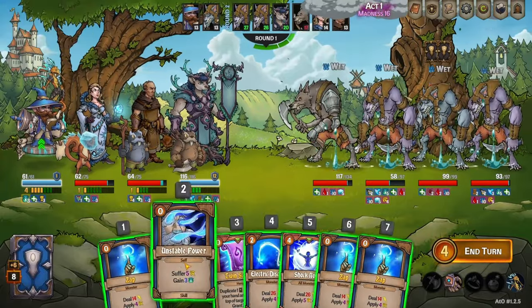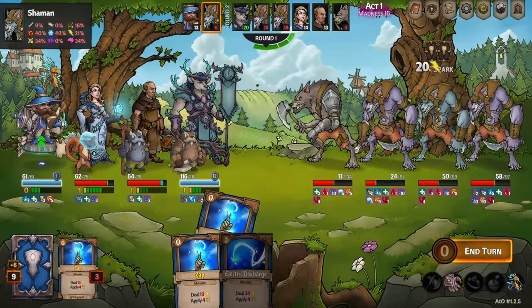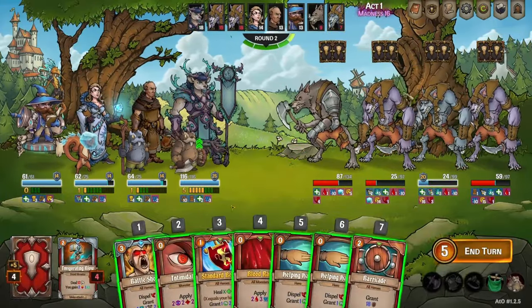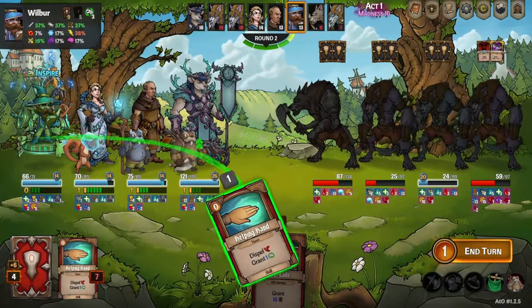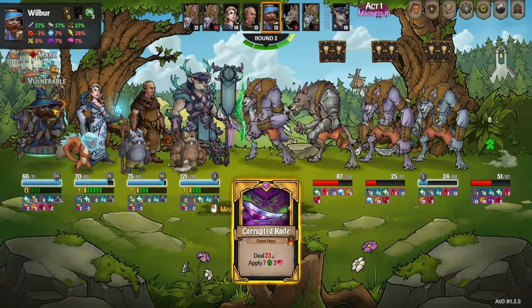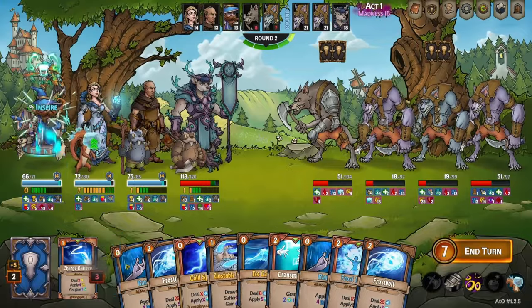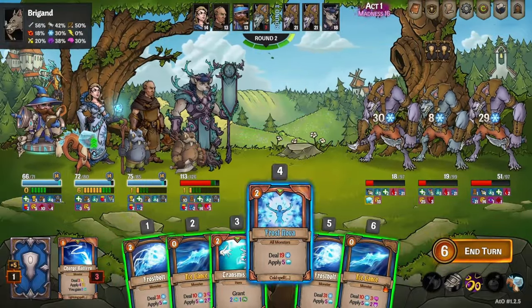We're just trying to support Wilbur and set up his turn so he has a lot of rain. We do, fortunately, draw Shock Nova again — very good for us. It lets Bree go first next turn and she can help make sure that we don't take any damage, or at least very minimal. I opt for the reinforce rather than another barricade, just so we could have a little bit more powerful, and I figured the resistance to all physical was going to help us take very little damage anyway.